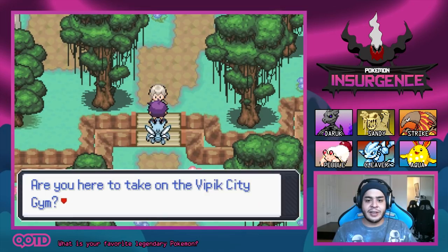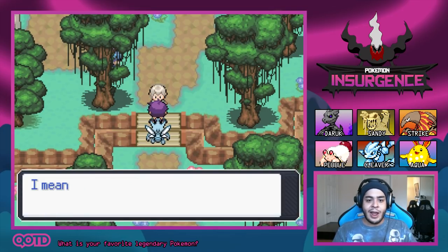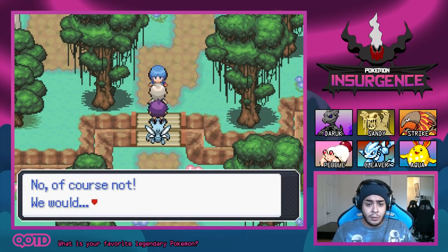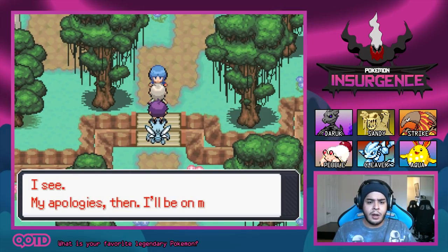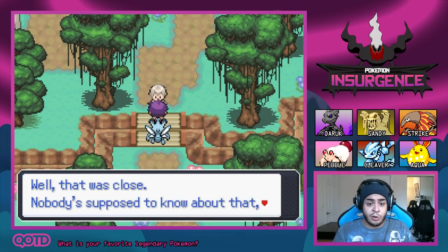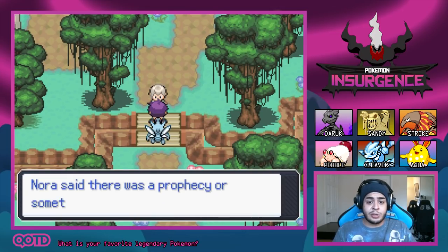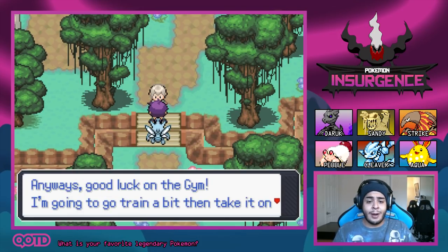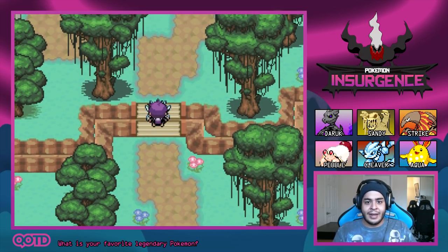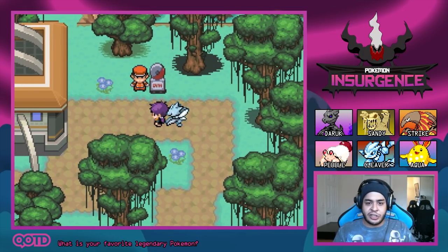A rival asks if we're here to take on the Vipic City Gym, noting we were chosen by Mew and Celebi. A mysterious stranger overhears and asks if someone mentioned Mew — we deny it and he moves on. That was close! Damien, big mouth as ever, spilling our secrets to everyone. We have officially made it to Vipic City's gym — the leader is Xavier, and a lot of people have taken on this gym.